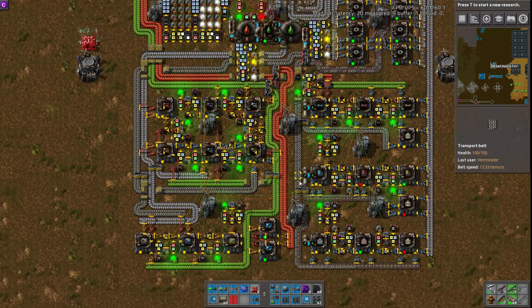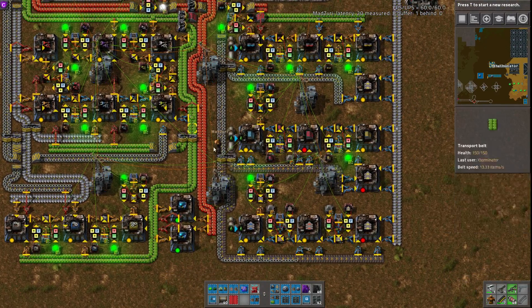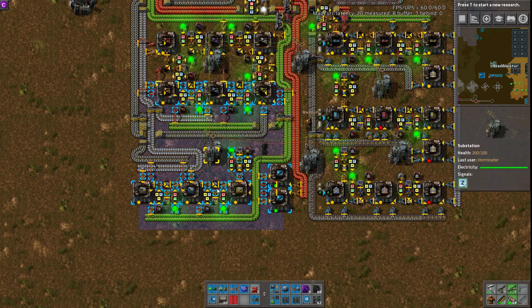Looking through here, you'll see a lot of green lights, and these pretty much indicate that their stock is full, that they finished. You'll see the ones off have the green lights, and the ones still working do not have green lights. So that kind of indicates we're good, we're fine, we're full.